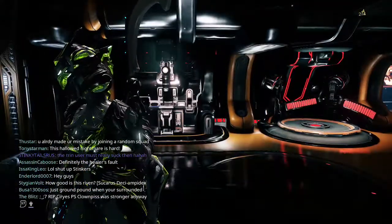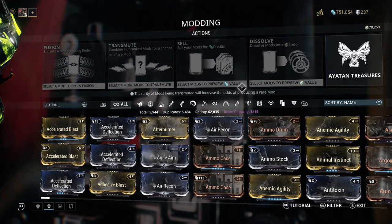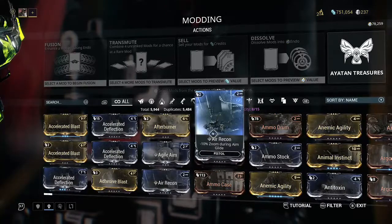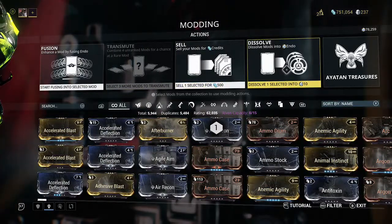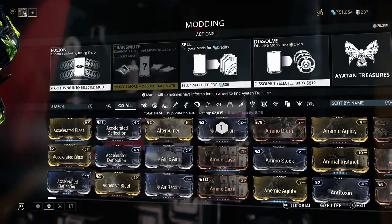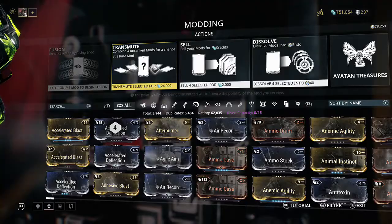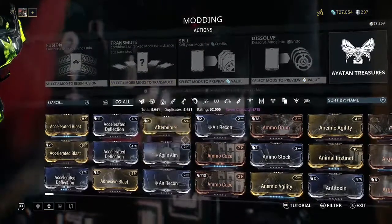Mods is a very difficult thing that players can overlook — they completely forget it exists or don't understand the leveling procedure and capacity costs. You'll notice you can dissolve mods into Endo, which is used to level up mods, or sell them for Credits, which is also used for leveling mods and buying other items. You also have Transmute — that allows you to throw multiple mods together and attempt to get a different mod. You pick four mods, transmute them, and you might get something like Haste and Deflection.